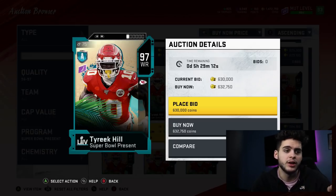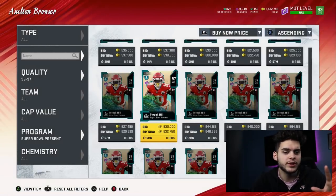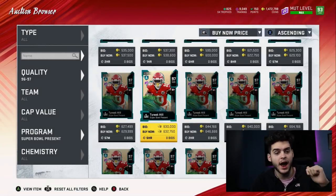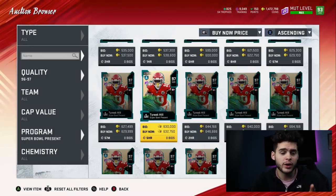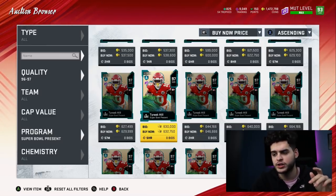So I think if you have coins, you've got to get Tyreek Hill — but I don't think you just buy him outright. I'll be posting a video going over how to get Tyreek Hill for either super cheap or damn near free, along with all the gnats at a good price. That video is coming out around 3 to 4 o'clock Eastern time.